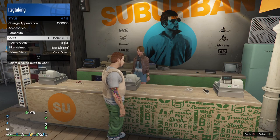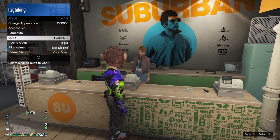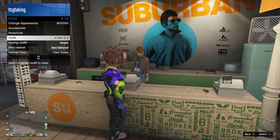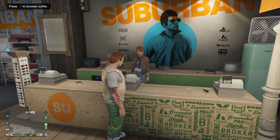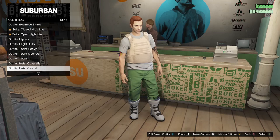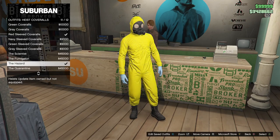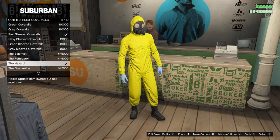Now we want to force a game save by clipping this outfit a few times through the interactions menu — just switch between your saved outfits. Once that game save is done, go back into the menu by the counter and go down to Heist Coveralls. Put on any of the last four: the blue, yellow, black, or white one — as long as it has the gas mask.